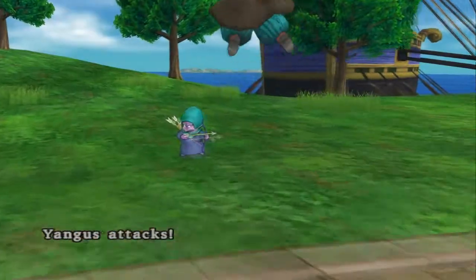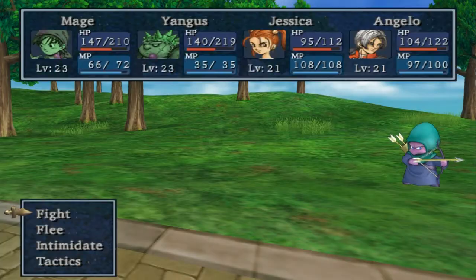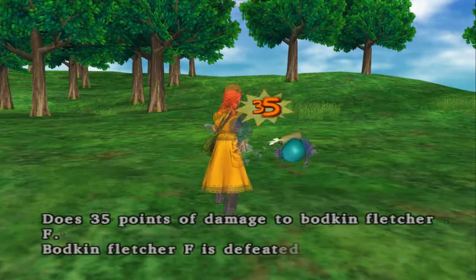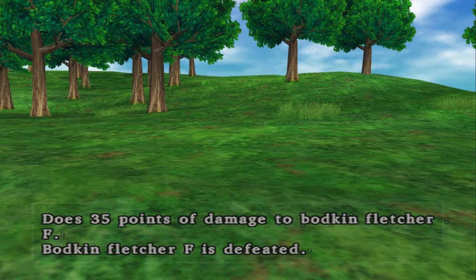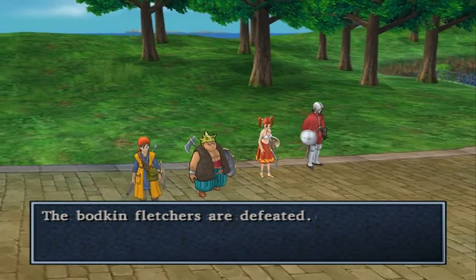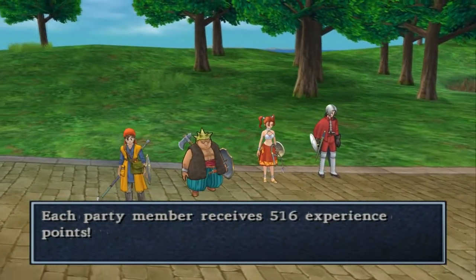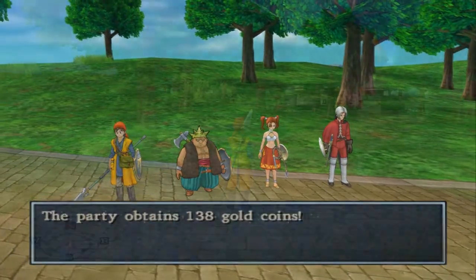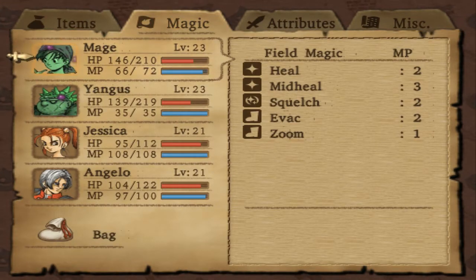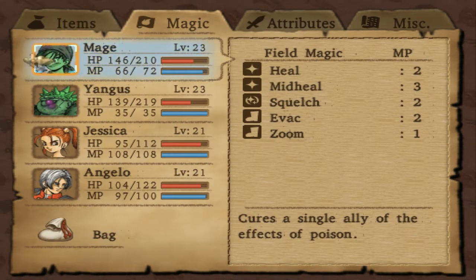I'm more concerned with getting a major sexy new boomerang, or a sexy new spear, or both. There we go — 516 gold. Need to — oh yeah, we're poisoned, of course. Squelch, yeah.